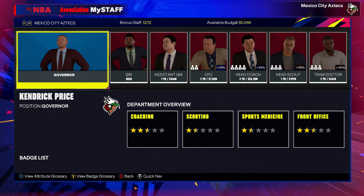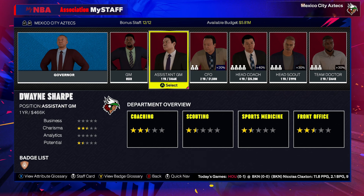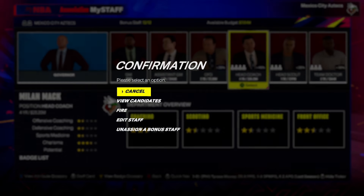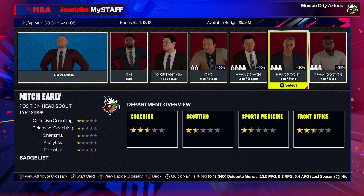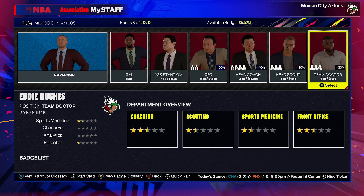Staff has changed — there are no more 17-of-17 staffing spots; you just have bonus staff applied to a couple of positions. Right now that's our CFO and head coach Milan Mac, the same coach from my previous team. He doesn't have the best offensive or defensive coaching skills, which is a problem for a team that needs better coaching to overcome their lack of intangibles. Our head scout Mitch Early has pretty poor analytical skills, so we'll fire him by end of year one. Team doctor Eddie Hughes also seems to underperform, so staff will be changing a lot after this first year.